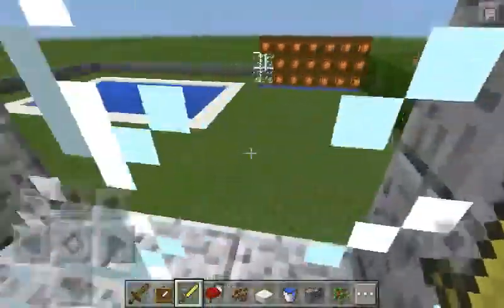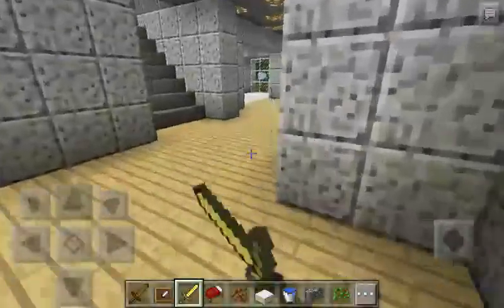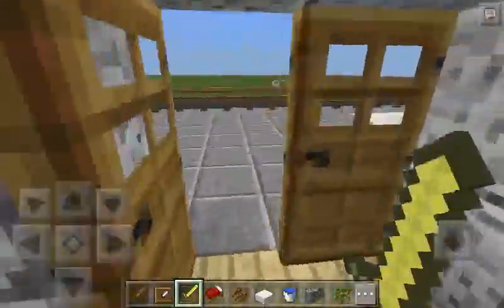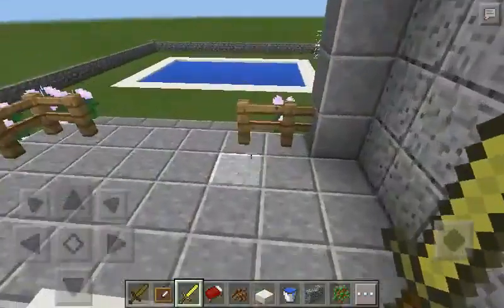There's a bathroom down here, right across the hall. There's a bathroom. I'm gonna go outside really quick though — you have to go right here to go outside. I have a jacuzzi for mom and dad, and a pool for the kids.